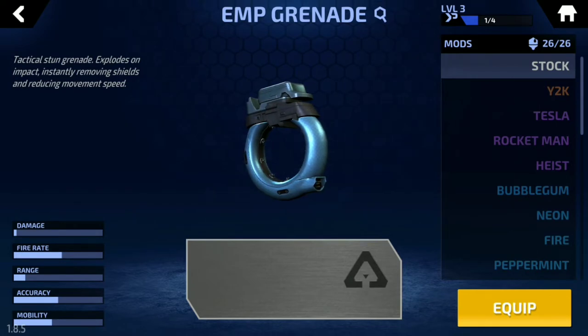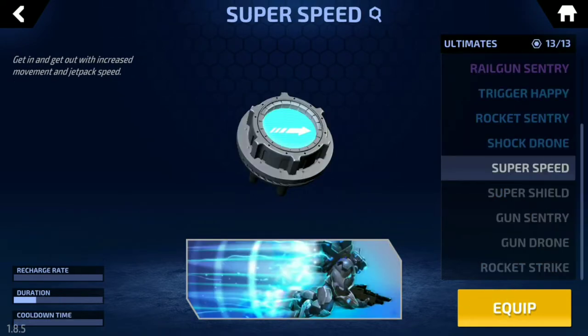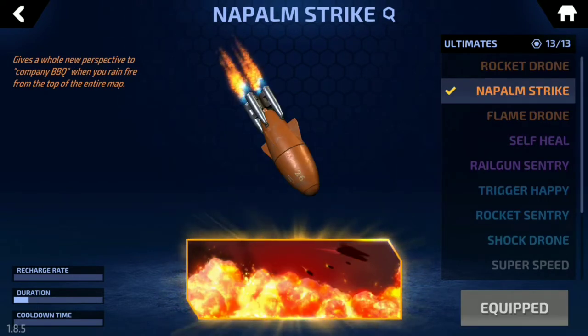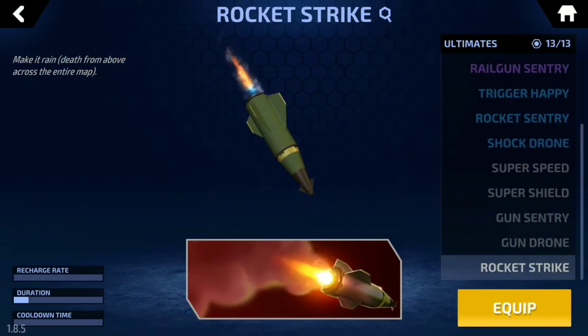If you absolutely have to change it up from a Frag, the EMP would be my next suggestion — it isn't without merit, I just find the Frag a better all-round secondary. As for Ultimates, there are a few that can do some good work here. The starting one, EXO Super Speed, can be great for maneuvering into position, punching someone with the Tremor, and then moving away to safety. The Trigger-Happy can be a great laugh too, as the Tremor's 80 damage becomes quite scary when you're firing twice as many shots. I personally quite like using the Napalm Airstrike, as the incidental fire damage can often bring your prey into that 80 health danger zone, but the regular strike, drones and turrets can all do very well for racking up kills.